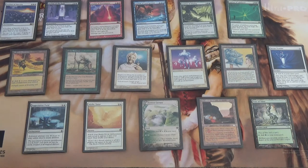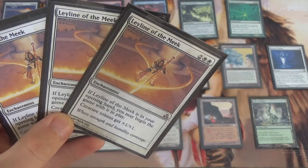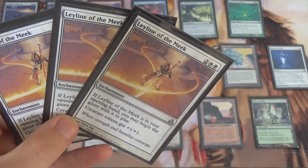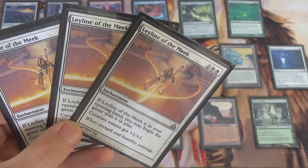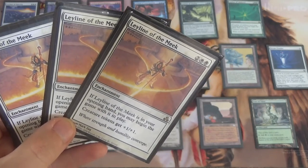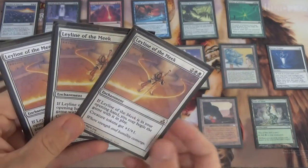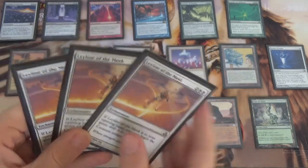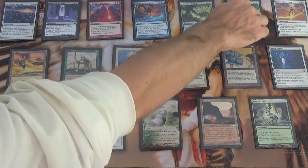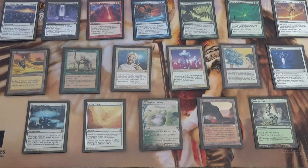Then there are three Ley Lines that can actually hurt us. Ley Line of the Meek gives all creature tokens +1/+1 — not just yours. If the opponent has Lingering Souls, Monastery Mentor, Young Pyromancer, or Batterskull, that hurts. With Batterskull you're taking 5 instead of 4 damage. Ley Line of the Meek is almost always the first one we cut. Life Force does nothing; Meek can actively hurt us.